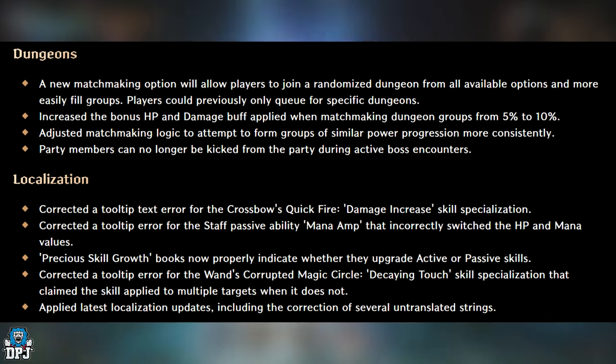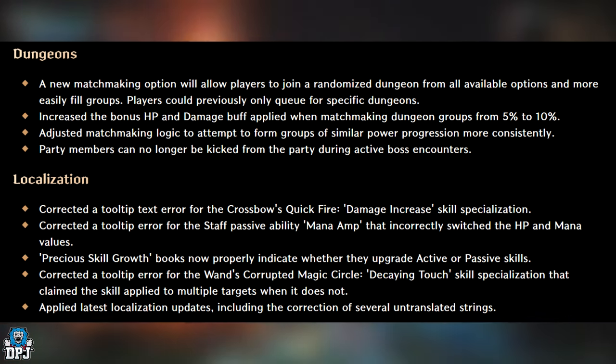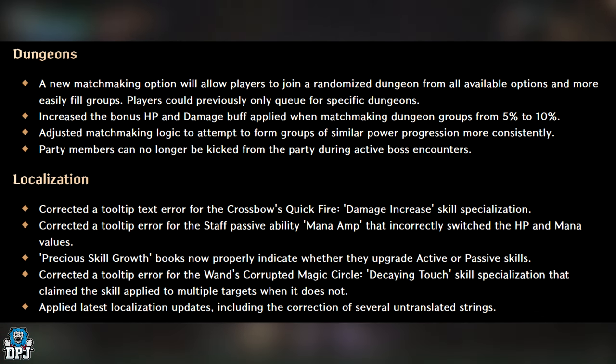Localization fixes: Corrected a tooltip text error for the crossbow's Quickfire Damage Increased skill specialization. Corrected a tooltip error for the staff passive ability Mana Amp that incorrectly switched HP and mana values. Precious skill growth books now properly indicate whether they upgrade active or passive skills. Corrected a tooltip error for the Once Corrupted Magic Circle Decaying Tooth skill specialization that claimed the skill applied to multiple targets when it does not. Also applied latest localization updates including correction of several untranslated strings.